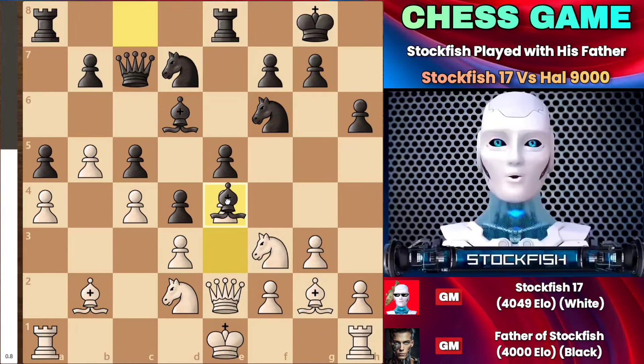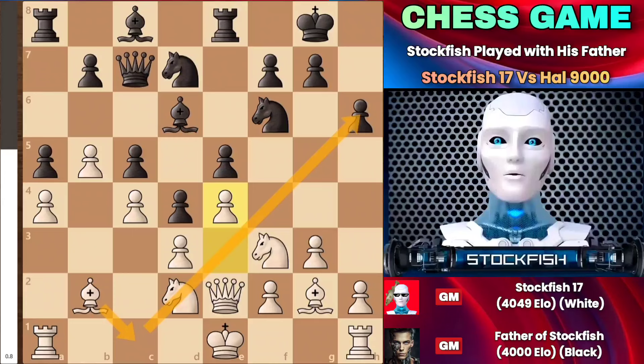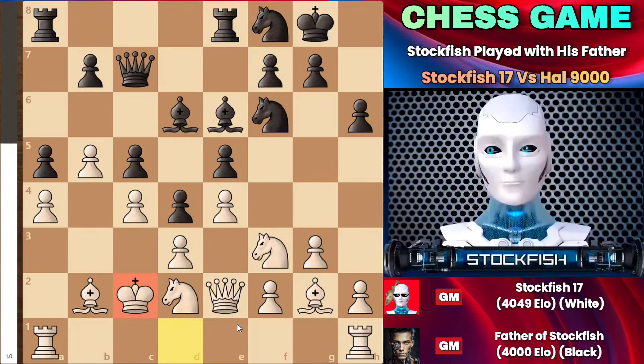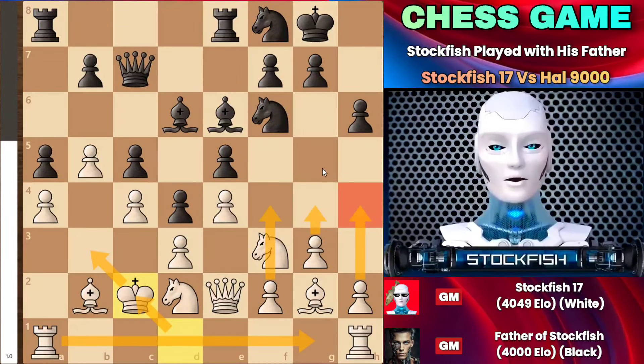I played c4 to attack the queenside. When he played d4, giving me the opportunity to consider knight e4, I played queen e2. A few moves later, I played e4 again. You can see that all my pawns are on light squares, closing the position completely, and your own light-square bishop is blocked by your pawn structure. A knight blocked by a knight cannot attack my light-square pawns; my bishop can maneuver to gain access to the file. Here's a chess tip: you need to activate all your pieces in the opening and maximize their potential to attack.